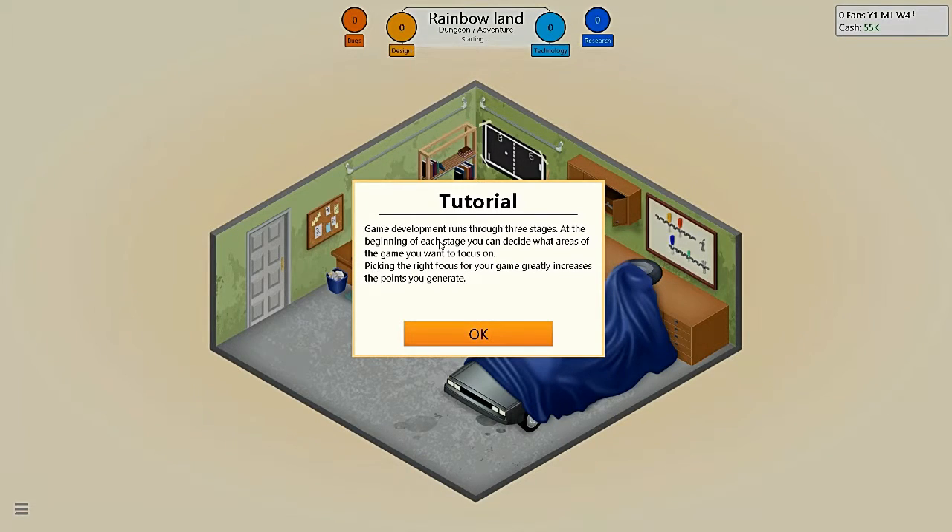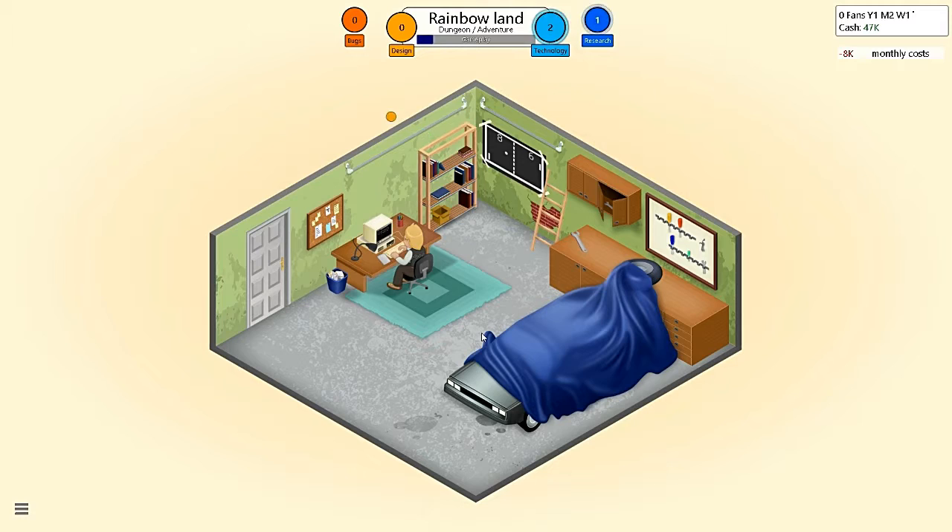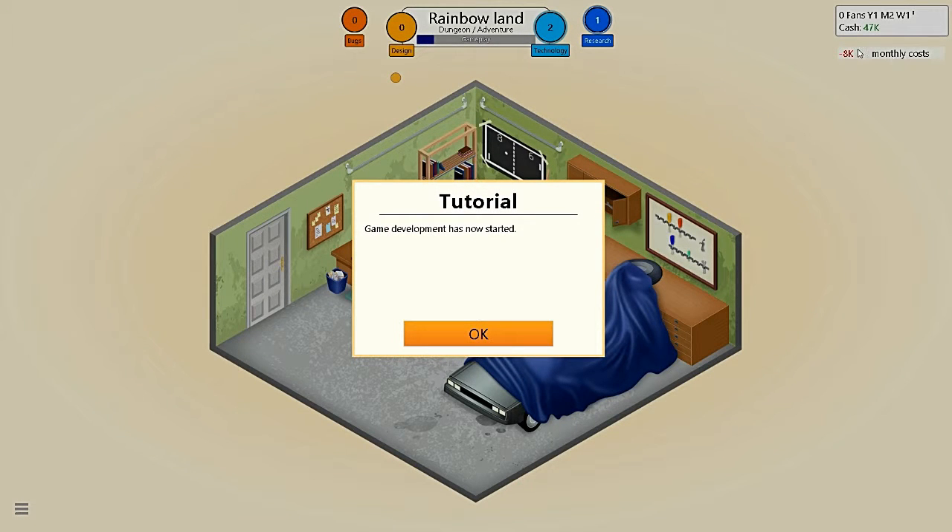Game development runs through three stages. At the beginning of each stage, you can decide what areas of the game you want to focus on. Picking the right focus for your game greatly increases the points you generate. Think about what areas are important and increase the focus on areas you think are less important. Alright, so let's focus on gameplay. I want to decrease the story quests — mostly gameplay will be the most important. Holy shit, $8,000 a month? This guy must be living it up in a garage.